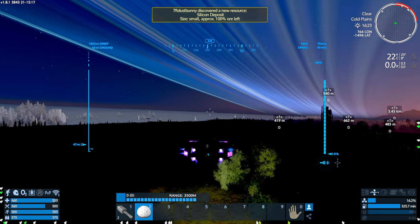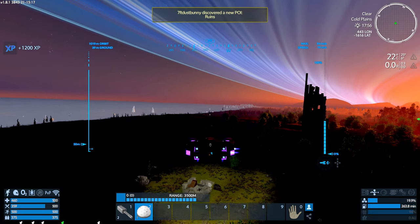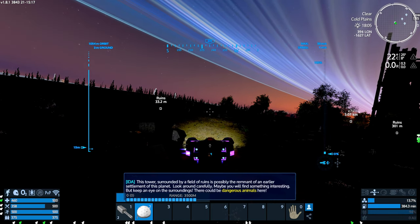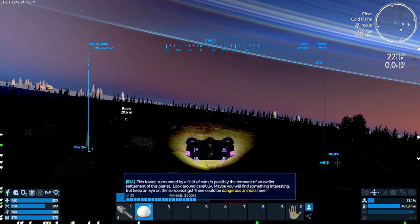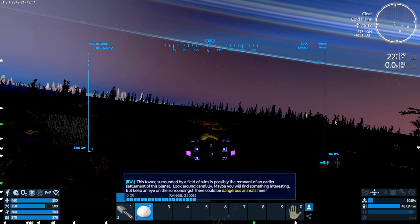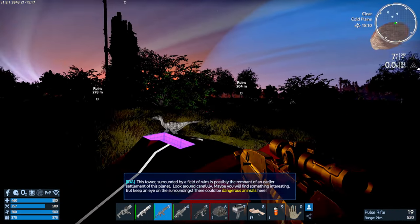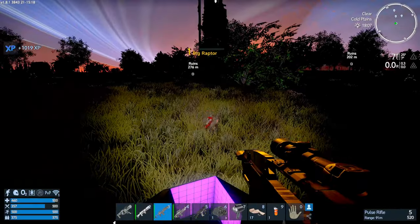There are ruins here — this tower is surrounded by a field of ruins, possibly the remnant of an earlier settlement of this planet. Look carefully, maybe you will find something interesting, but keep an eye on the surroundings — it could be dangerous. Like the raptor right underneath my ship, poised ready to pounce because it's night. I think — hello Mr. Raptor. Goodbye Mr. Raptor.